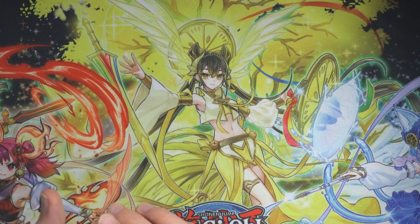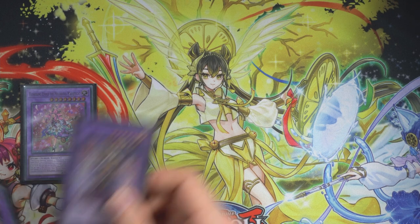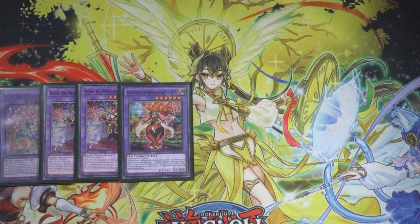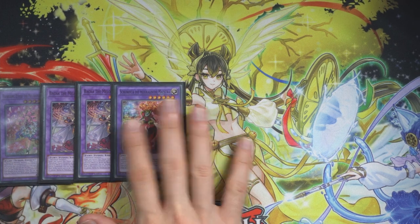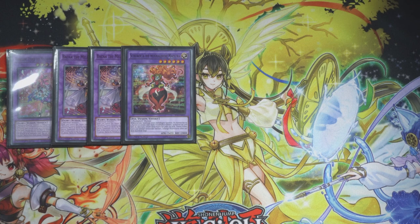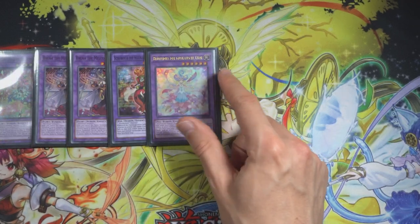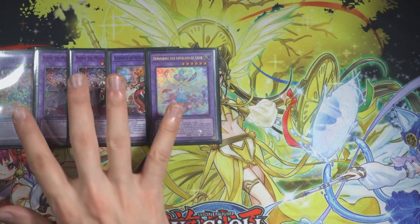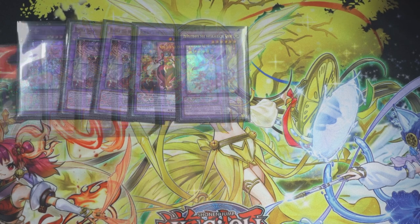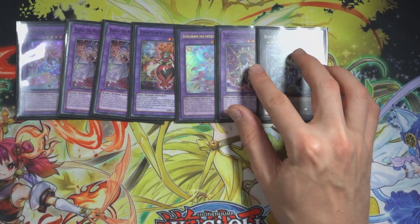Going into the extra deck — it's a bit different from standard melodious extra decks. Most would play two El Shaddoll Apkallone; I only play one. Two Baha — that's mandatory, you can't play less than two. I also play one Shiverte. If you're really worried about something like Castel or Tornado Dragon, sure play more of those. One Bloom Diva — it does come up. Maybe debatable versus a second copy of others, but it's good to have the option.